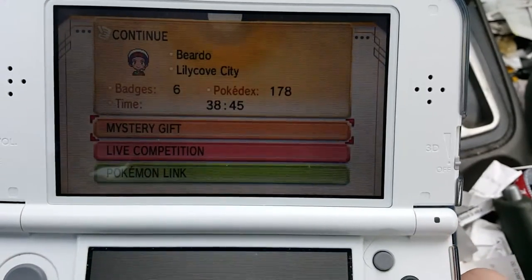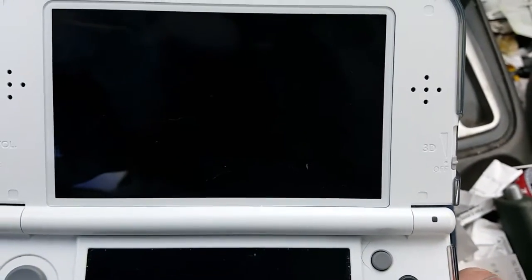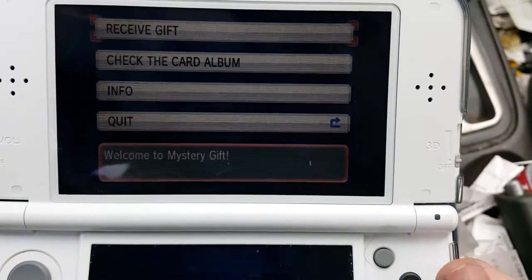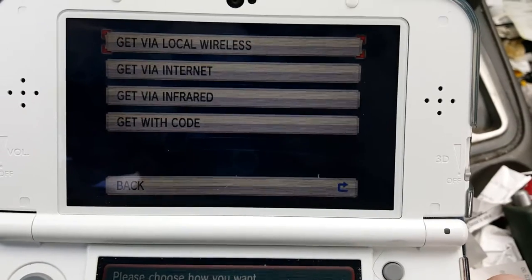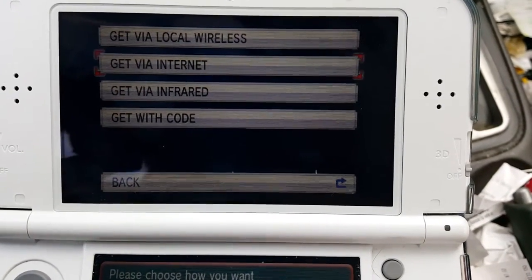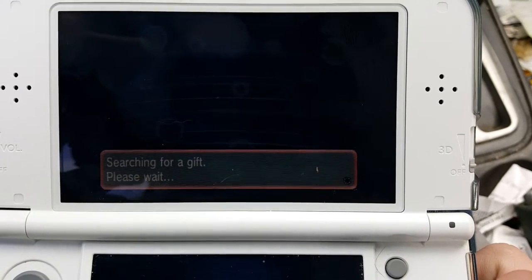First, you need to connect your 3DS to any Wi-Fi source and go down to Mystery Gift before you start your game. Then you click Receive Gift and open your communication channel. Then you'll want to go to Get Via Internet, and it'll connect and search for a gift real quick.